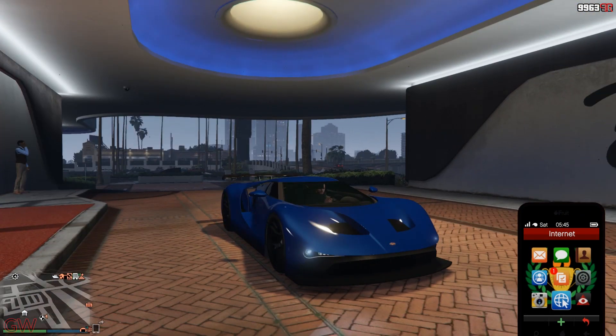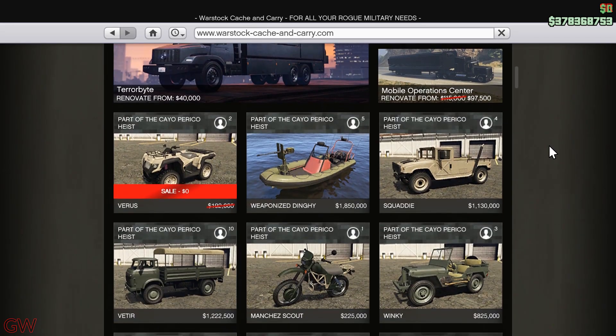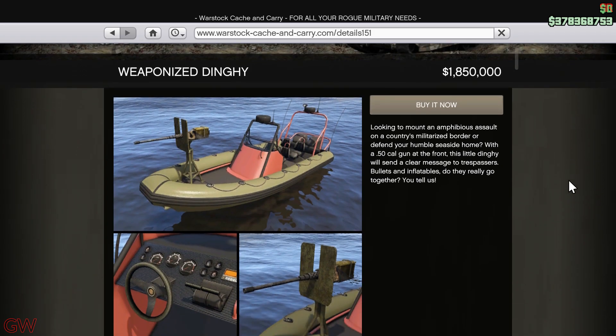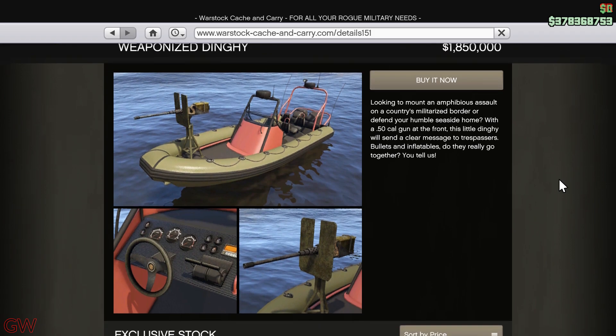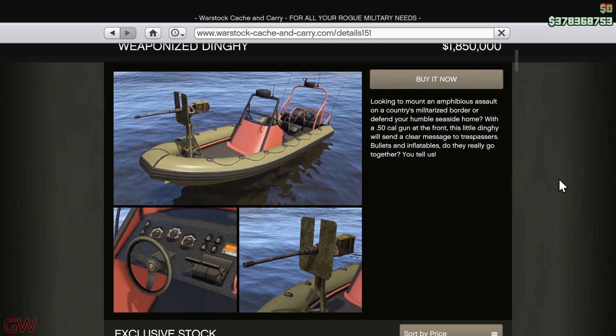Moving on to the other stuff going on this week, we have a new vehicle released to GTA Online — the weaponized dinghy, priced at a ridiculous 1.9 million dollars. And to top it off, this is not even a personal vehicle. So I literally don't know who would be interested or why you would even get this thing.